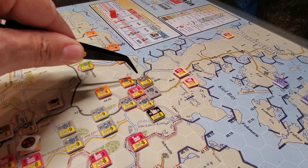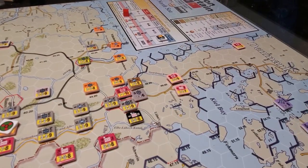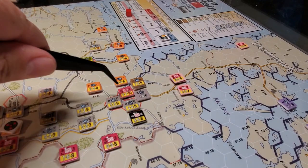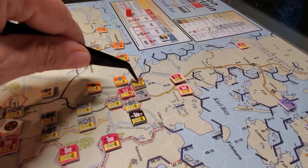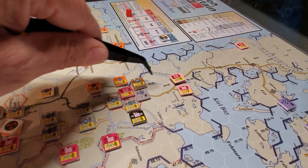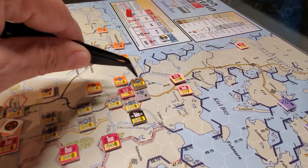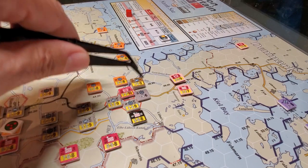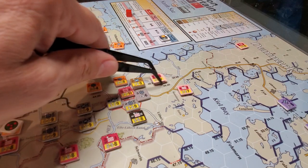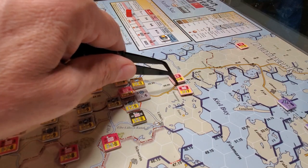Big attack into Hamburg here. Drove the air mobile unit in, landed it there, killed the enemy unit — the NATO unit that was here — pushed in. NATO countered and counterattacked from this direction and actually conducted an overrun because these guys had lost a step, and forced a step loss and a retreat.